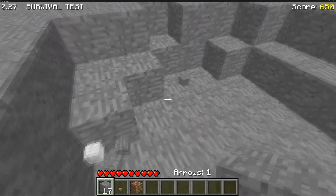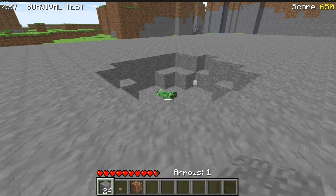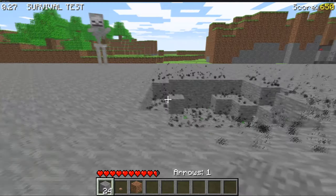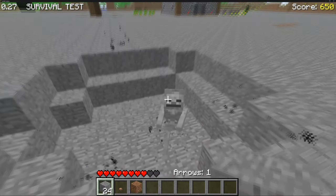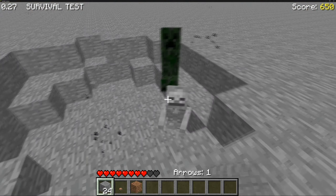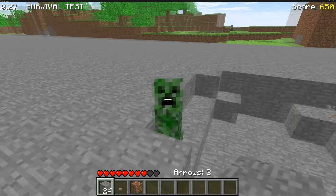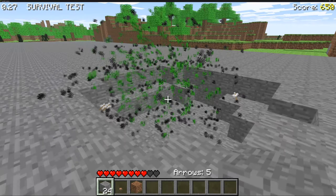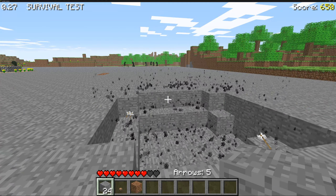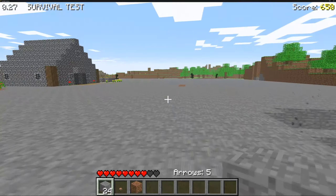This is the creeper pit. Creepers leave a poison - what the heck! Skeletons still explode with the arrows. The creepers are radioactive. There was a creeper party last time, but it seems they've all congregated over there now.